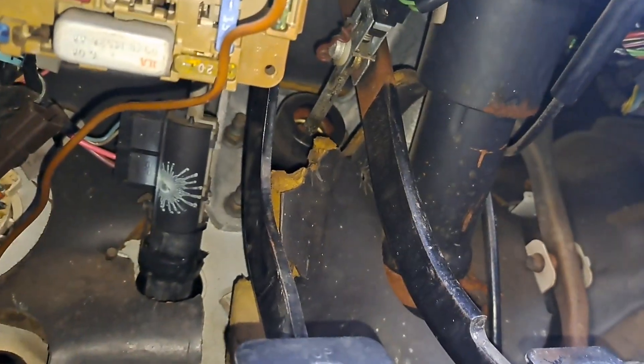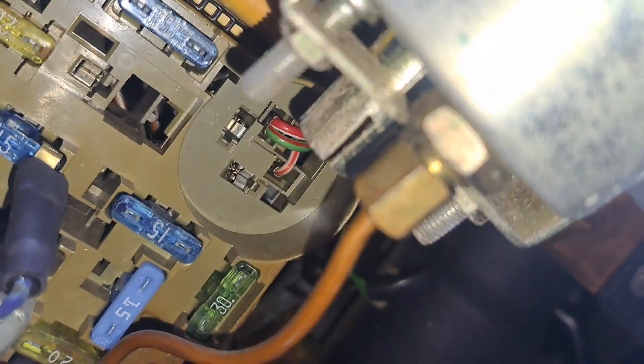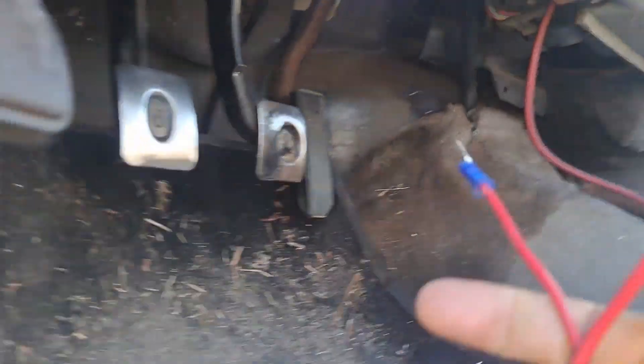So we're gonna reach under the dash here, cut the key off so it stops dinging at me. There we go. We're gonna reach under the dash and remove our old flasher relay. All right, that's removed — as you can see it's a two-pin.